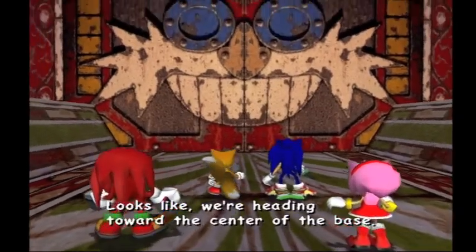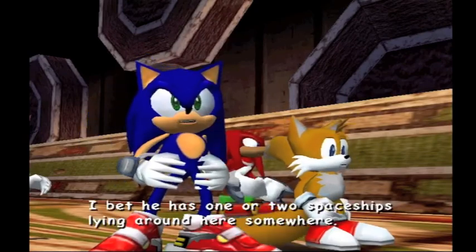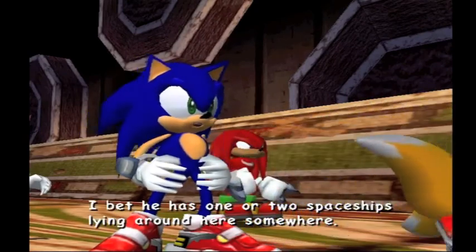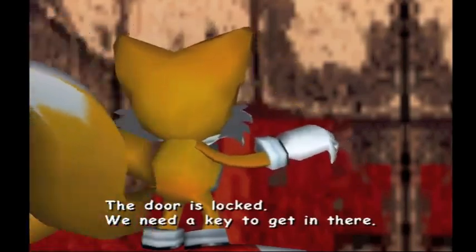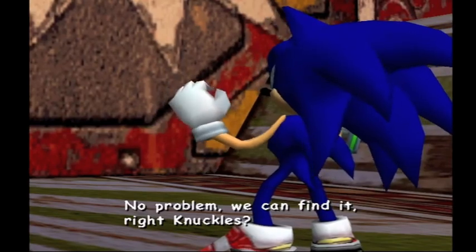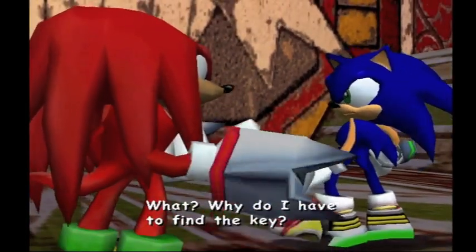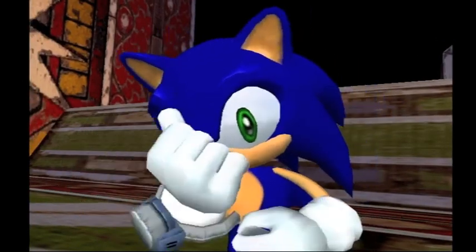We're heading toward the center of the... That egghead sure loves mechanical things, doesn't he? I'll bet he has one or two spaceships lying around here somewhere. The door is locked — we need a key to get in there. No problem, we can find it. Right, Knuckles? What? Why do I have to find the key? We're counting on you, buddy. The world's greatest treasure hunter.